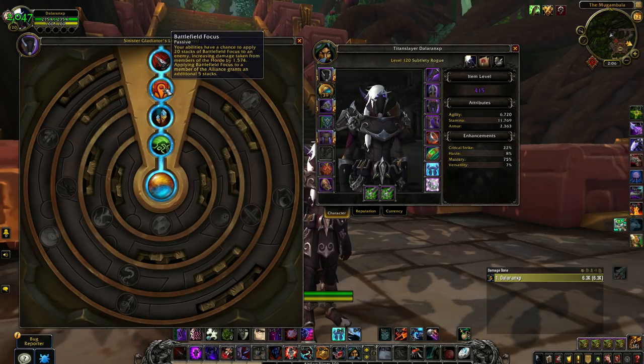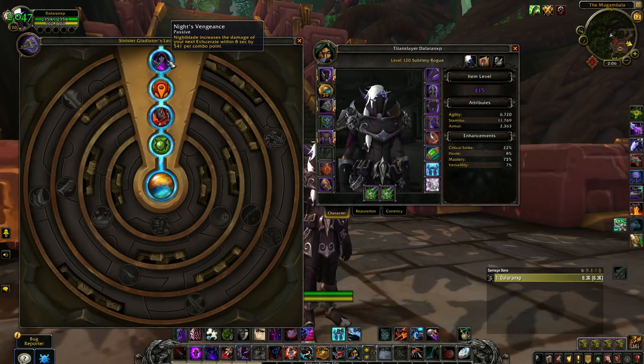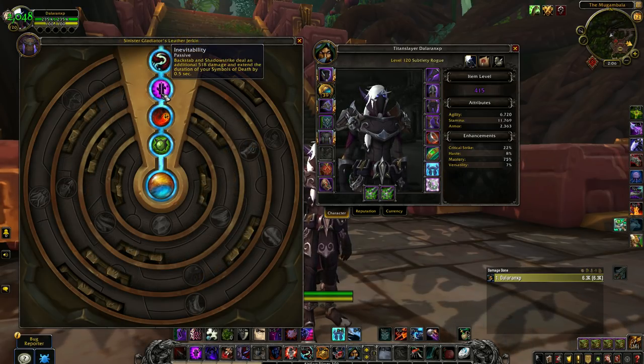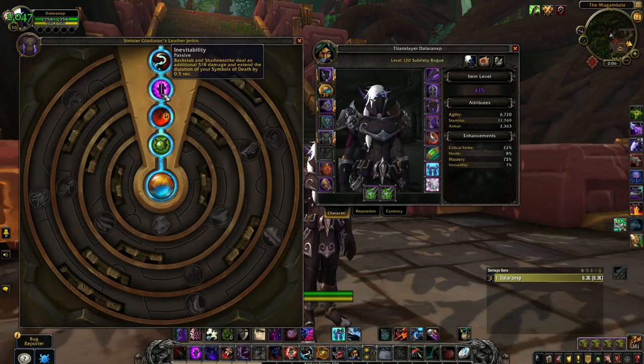Outside of that, Battlefield Focus is going to be your best trait that improves your damage directly. Then we have Knight's Vengeance, which increases the damage of your Eviscerates. And finally, Inevitability will extend the duration of your Symbols of Death, letting you get a lot more damage value out of your Symbols of Death.